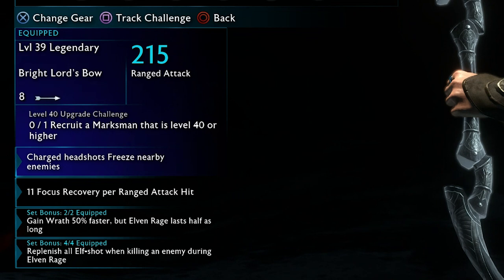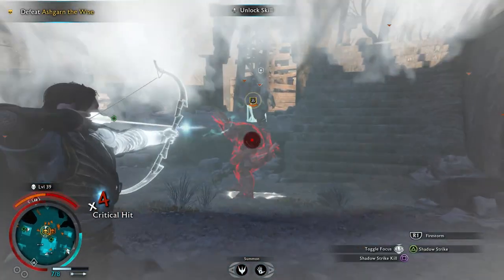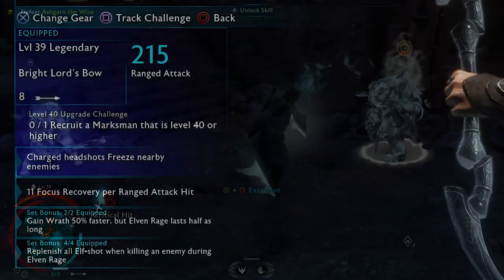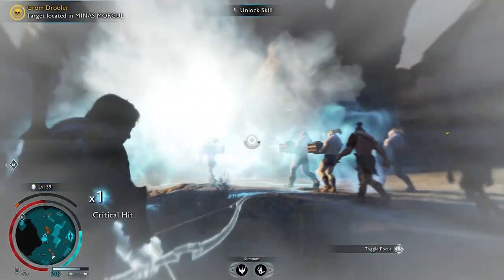The Bright Lord's Bow has some really nice perks, like the ability to freeze enemies and nearby enemies when hitting a charged headshot. This in combination with your sword is extremely good. You also gain wrath after performing an ice storm finisher, and you get focus recovery per ranged attack hit with the Bright Lord's Bow, so you can keep on shooting in slow motion until your arrows are gone.